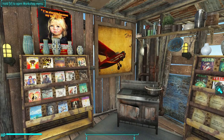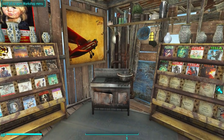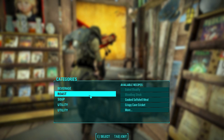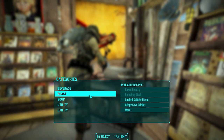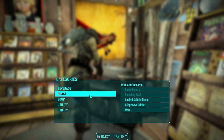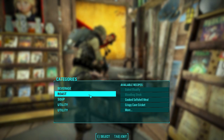Hello there ladies and gentlemen, this is your friendly neighborhood Oxhorn. Here I am today in my player home at my kitchen to show you all of the new foods that you can roast at a cooking station from Nuka World. Some of these are forgettable, but some of them can actually replace some of the common foods that you use in your regular gameplay. So let's get right to it.